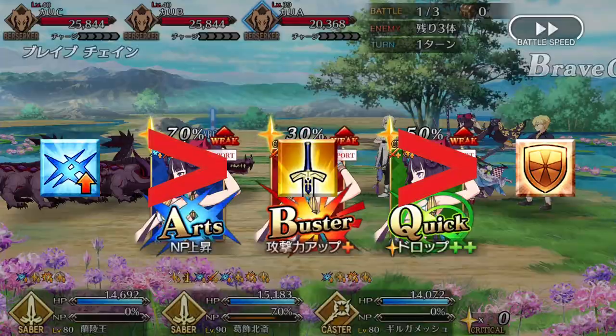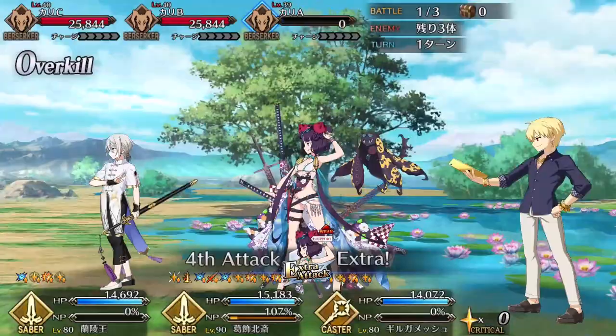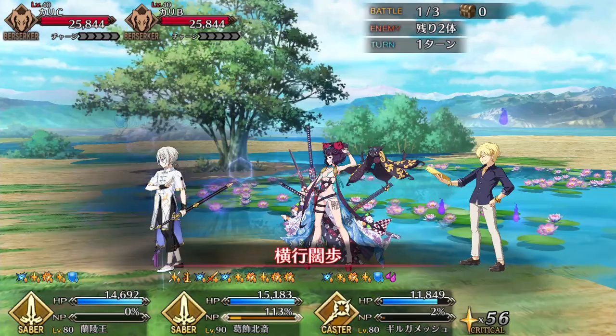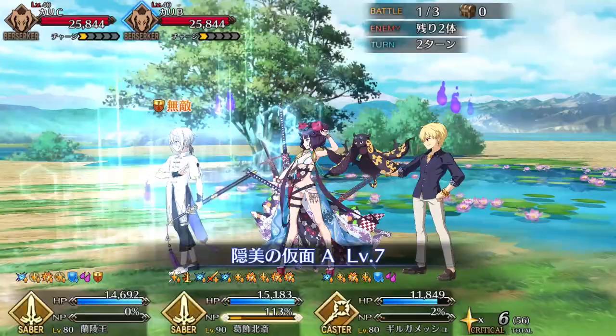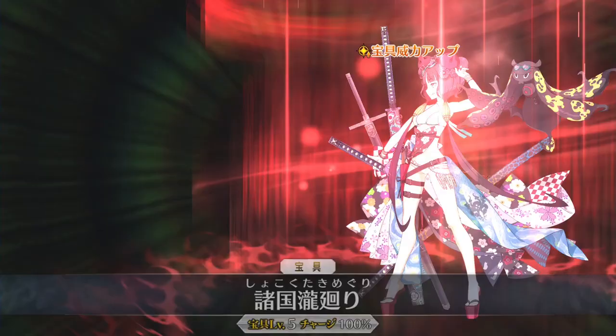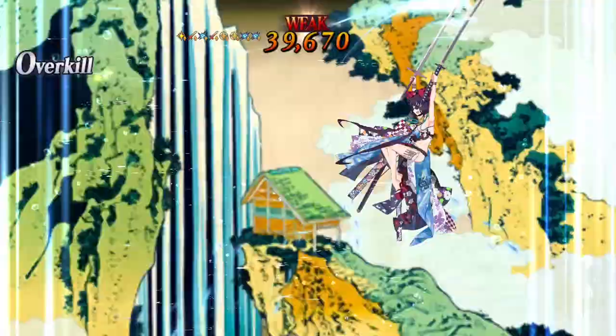Lanling's Noble Phantasm is an arts debuff that drains the NP gauge of all enemies by 1 and reduces their crit chance by 20%. Additionally, it boosts all allies' attack and applies damage cut for 3 turns. Despite not dealing any damage, this is arguably one of the best NPs around for a 4-star servant. An AoE Noble Phantasm drain is invaluable for arts teams, as it essentially buys the whole team an extra turn to survive and deal with cooldowns. A 30% attack buff is not insignificant, especially when combined with Lanling's other damage buffs. And because his NP gain is so good, Lanling can keep this buff up consistently. The damage cut and crit down can also be strong in stall teams when paired with other defensive buffs.